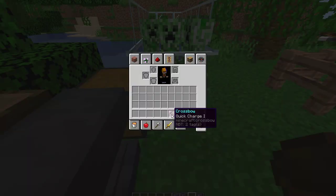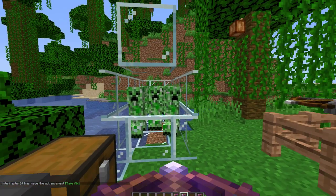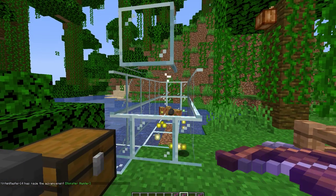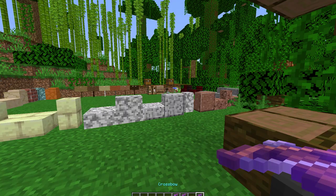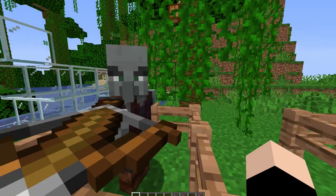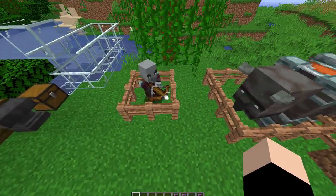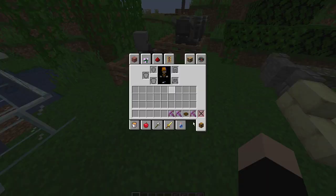The crossbow comes with three enchantments: Piercing, Quick Charge, and Multi Shot. Piercing lets the arrow go through different mobs — I can aim at one creeper and hit multiple ones behind it. Quick Charge just pulls back faster. Multi Shot shoots three arrows at once. Now, the Pillager carries a crossbow, doesn't spawn naturally yet, and the Pillager Beast will kill villagers. As of right now they can only be found via spawn egg in creative. The Pillager Beast drops a saddle, and the Pillager drops emeralds, bows, and crossbows. Crossbows are actually better than bows, so you're going to want those.